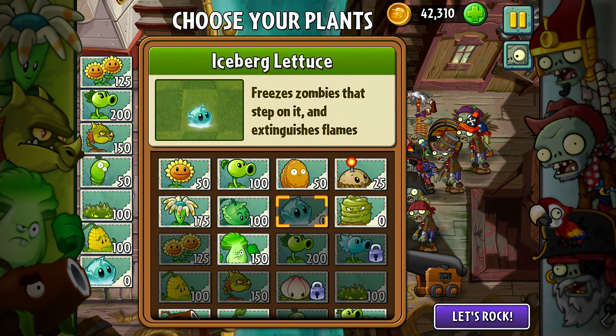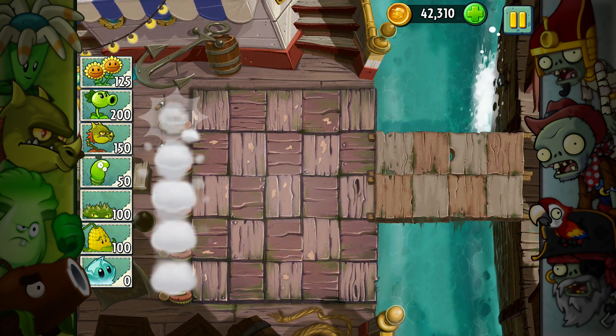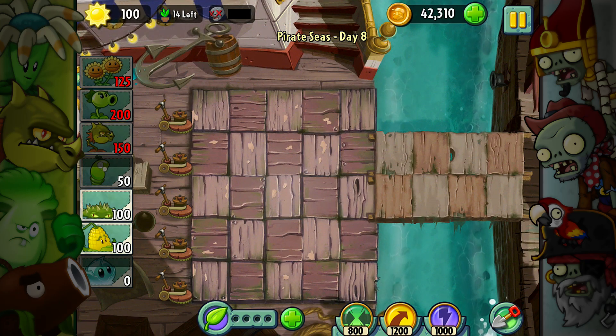I don't need that one — I'll do it with that one instead. Alright, let's go! So the strategy here will be spring bean to start, try and get up my sun count right away with my twin sunflowers, plant food them if need be, and then I will be adding repeaters instead. It'll be a bit challenging, but that's how I'm gonna strategize it.